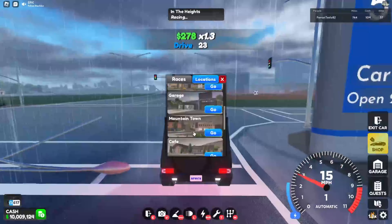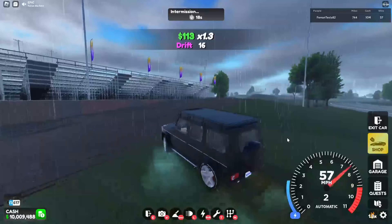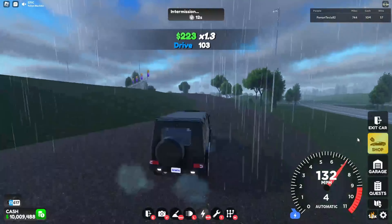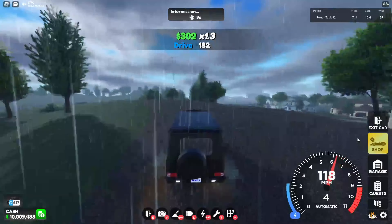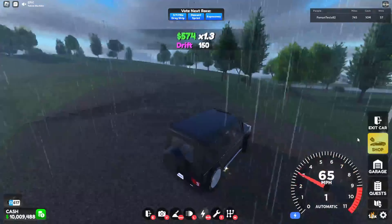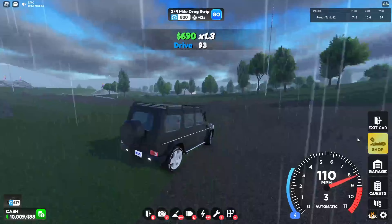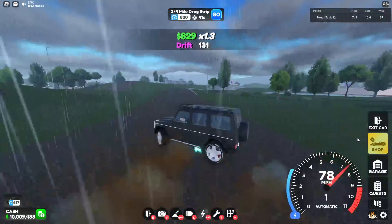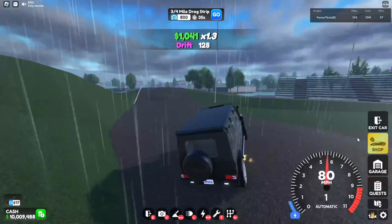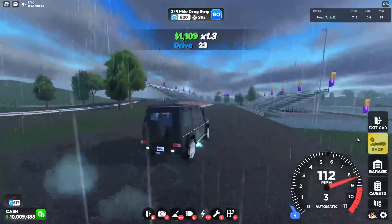Let's go to the offroading area, I want to test the offroading. Let's go and test this thing — Wagon in the offroading area. Okay, dude, that's good. No more drifting. Dude, not even close to sliding. This thing is really good at offroading, holy crap. Not even sliding at all. The grip is a lot better now.